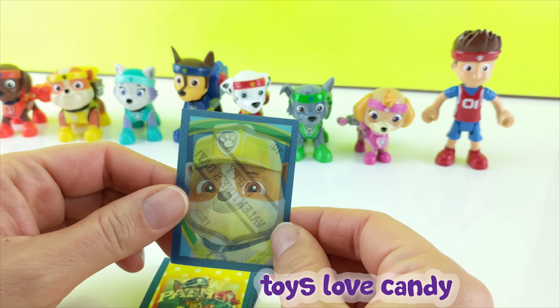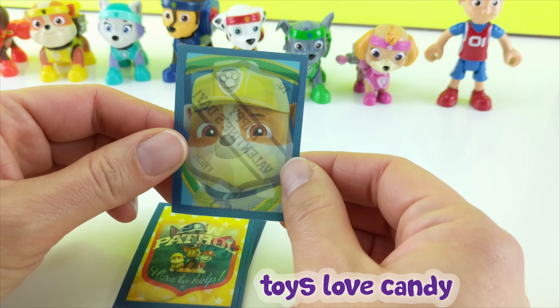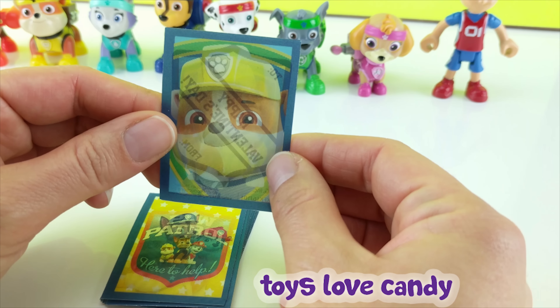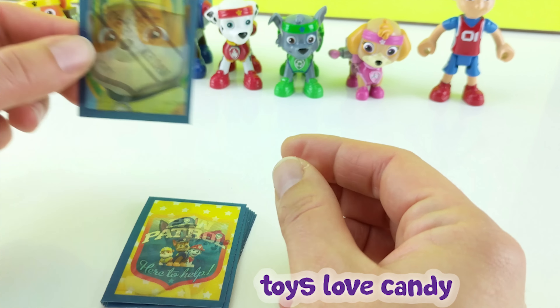First, we have Rubble. And it looks like it changes images when you tilt it. So here is Rubble's face. You tilt it up and you have Rubble on the badge. Tilt it down and it's a full picture of Rubble. That's cool.